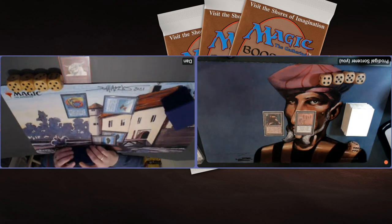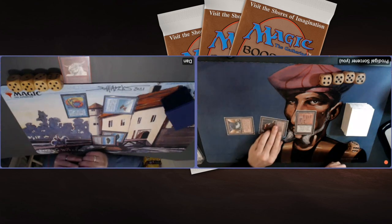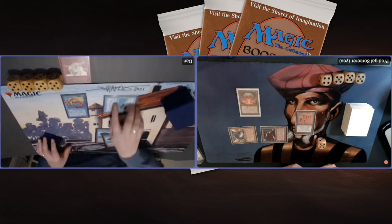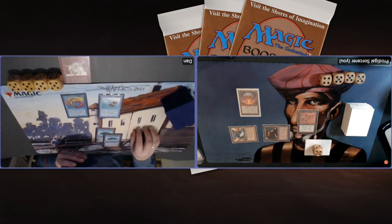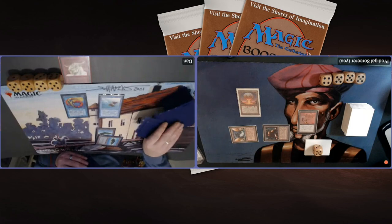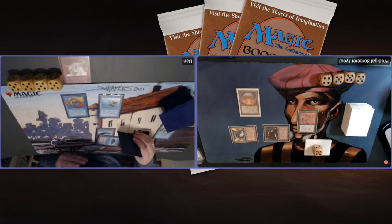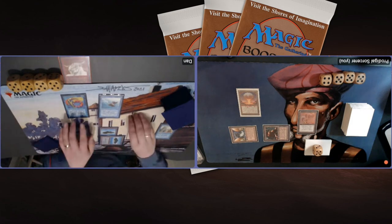Next turn Dan can hit me for three. I've got the Mishra's Factory. Tapping two — there is a Chaos Orb. I'm kind of okay playing against blue because I don't have to worry about Disenchant, Crumble, or Shatter. So I'm fine playing a Chaos Orb without being able to activate it yet. Usually against decks with artifact removal I'd only play it if I could activate it the same turn. Dan was tapped out so he couldn't counter — though I guess he can still Boomerang the Chaos Orb. Dan plays another Island and hits me for three, putting me on 16.